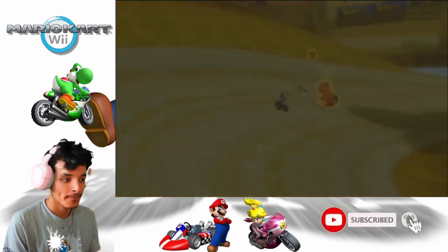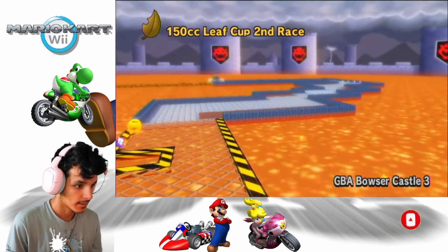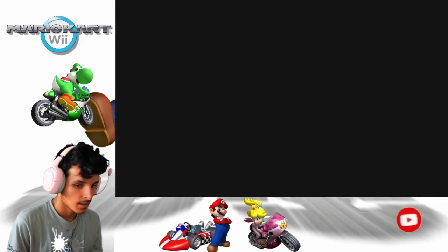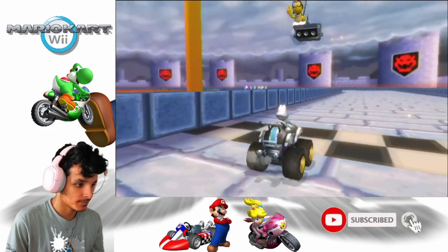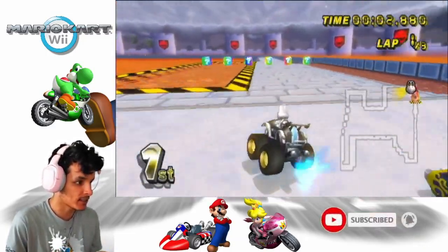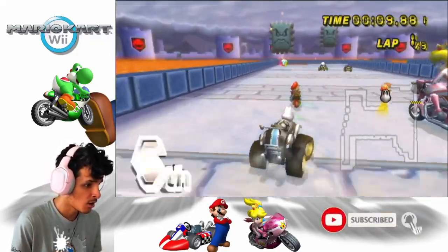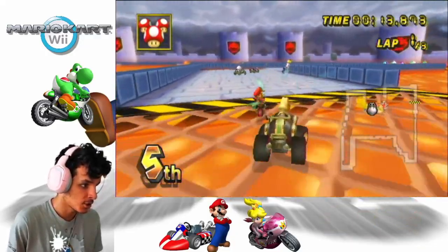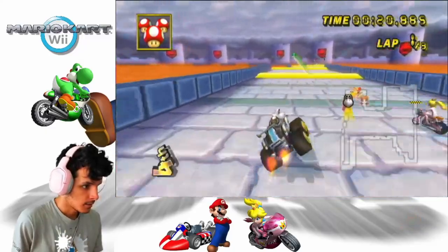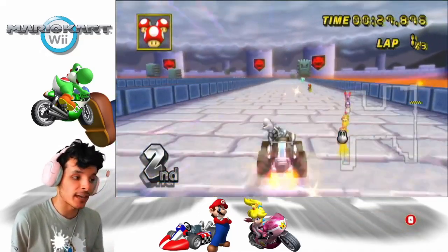On to the next race — GBA Bowser Castle 3! Let's do this. I knew you were gonna hit me with that, oh come on. Chill — don't get hit by Peach. I'll take the shortcut over there but I might fail it, so I don't want to take a risk here.